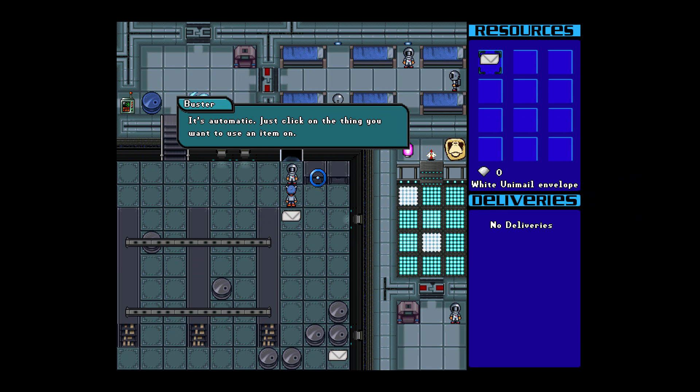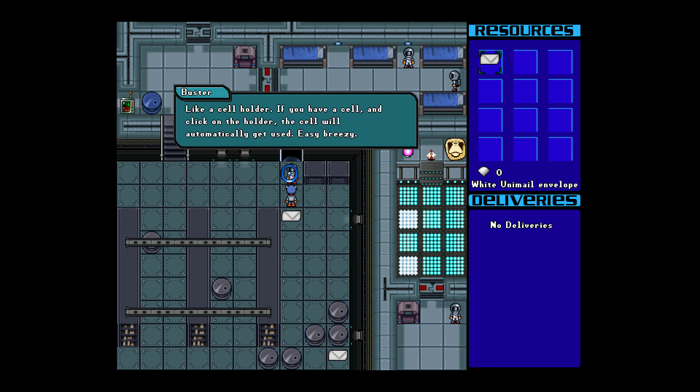It's automatic. Just click on the thing you want to use an item on, like a cell holder. If you have a cell, then click on the holder. The cell will automatically get used. Easy breezy.